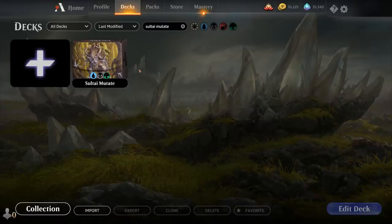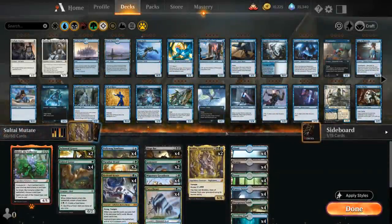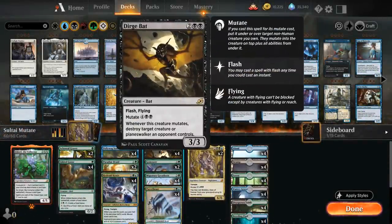Hello and welcome to another Magic Arena gameplay video. Today we're taking a look at a Sultai Mutate deck in Standard, as voted on by my supporters on Patreon. One of the key cards in the deck is Dirge Bat, a 4-mana 3/3 bat with Flash and Flying that mutates for 6 mana, and whenever this creature mutates, destroy target creature or Planeswalker an opponent controls.